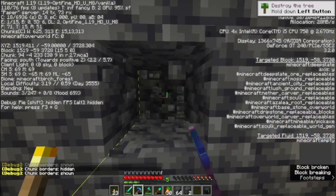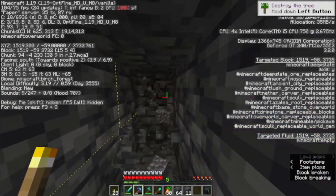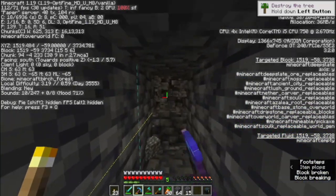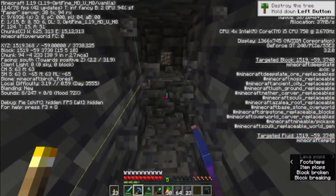Then you want to start mining on the border of a chunk, because every diamond has a chance of spawning within a chunk, and since you're mining on the border of two chunks, you get a bigger chance of getting diamonds.